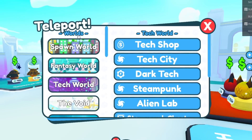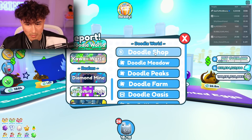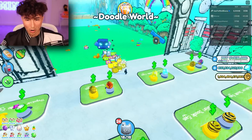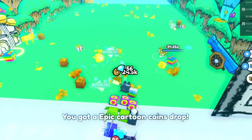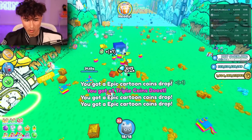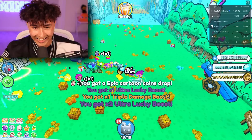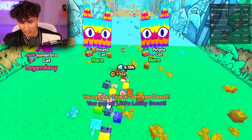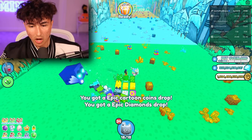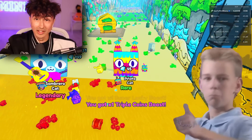All of the spawns for the pinatas are gonna work best in the bigger worlds. So if you want to grind the pinatas, I would recommend going to the doodle world, the tech world, and the spawn world. Those three worlds will have the most pinatas. These pinatas have so many boosts though — you got X2 ultra lucky boost. I literally just broke five pinatas and got a triple damage boost. So if you want to stack up on boosts, this is definitely the time to do it.